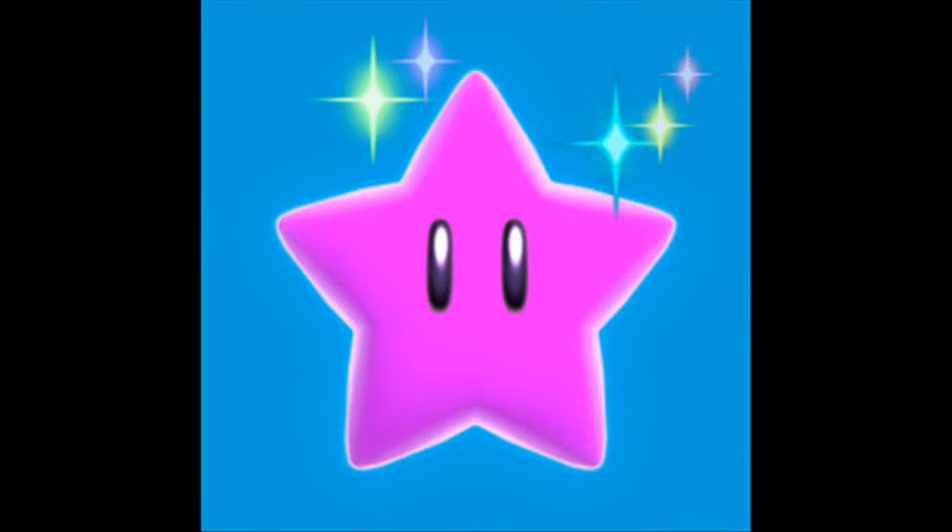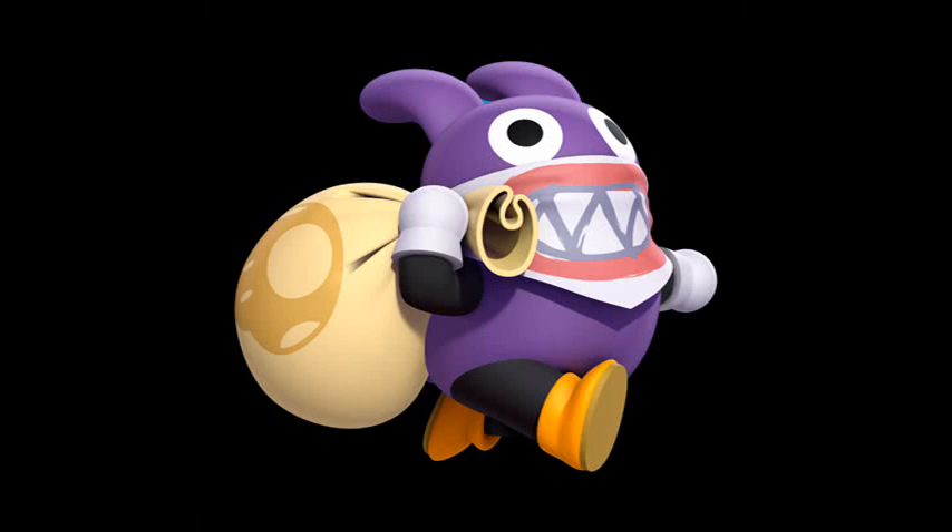Let's talk power-ups. The P-Acorn is similar to the P-Wing from Super Mario Bros. 3 — it allows you to fly indefinitely. Also, the penguin suit returns, but only in challenge mode. And similar to New Super Mario Bros. Wii, you can hold onto items between levels, but this time you will have only 10 slots of items you can carry.